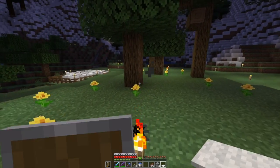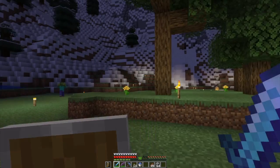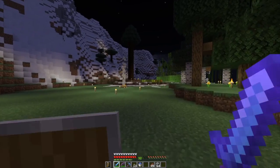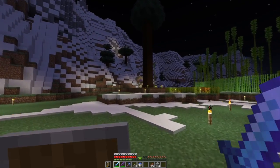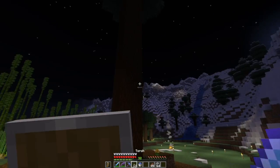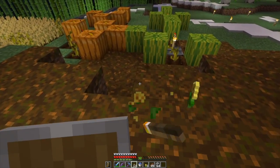Now I can go put this in the chest over there. We now have a beehive and a bee nest, and we should have at least three bees. So now if I grab some flowers — I don't need the flowers around this because they don't actually help.